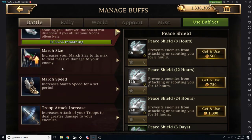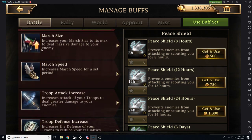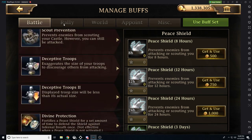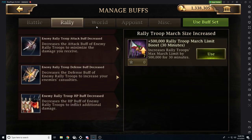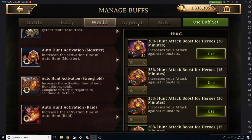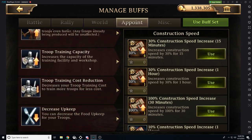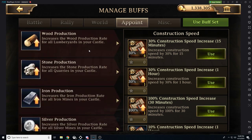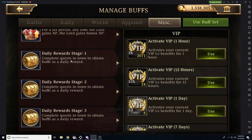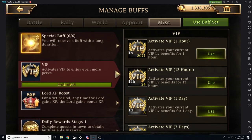Within the buffs, the very first thing you see in battle is peace shield. You should always see something in there with a timer. Then we have different battle buffs, different rally buffs, and different world buffs. So this is going to be like hunting, march speeds, gathering, troop capacity. We're going to have appointments — so speeds, capacity, production. Then we're going to have miscellaneous buffs: VIP buffs, lord experience, permanent buffs. You name it, we got it.